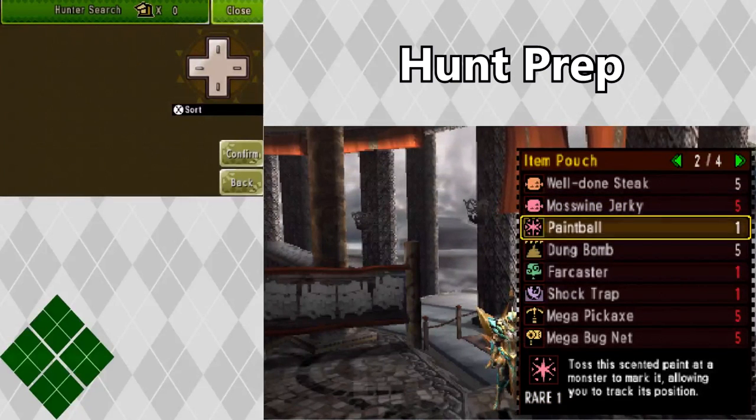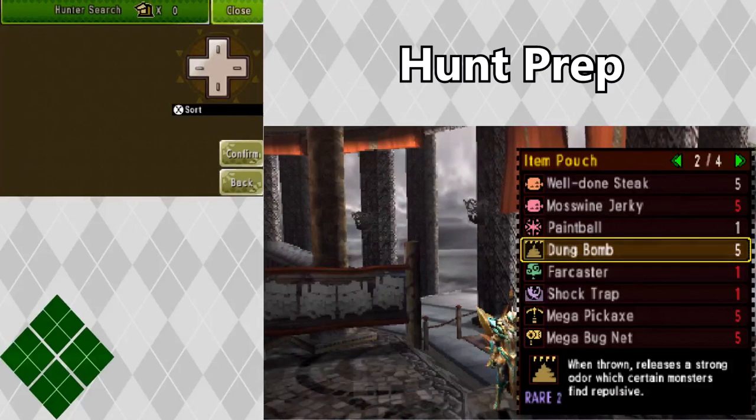I keep paintballs with me, but I don't always have them on hand. It's not too hard to track the monster by sight, but paintballs do make it easier if they jump to additional zones. I carry dung bombs with me as well, just because during a hunt sometimes additional large monsters can show up, and I'd rather them be out of the area than inflicting additional damage upon my hunting party.